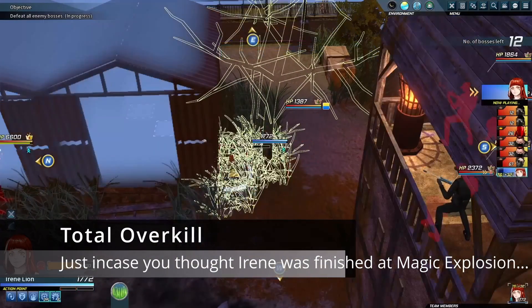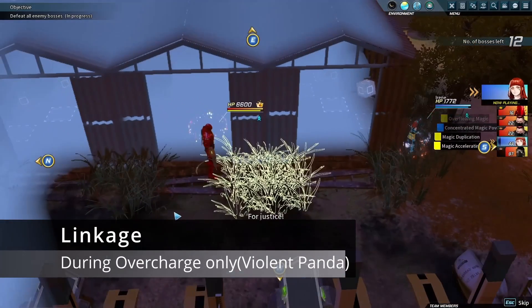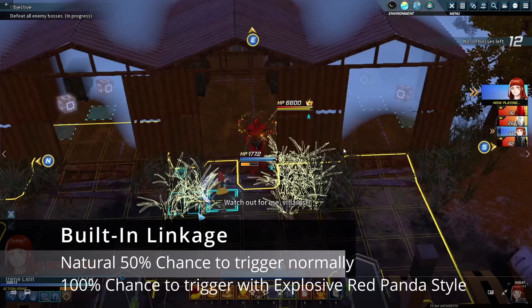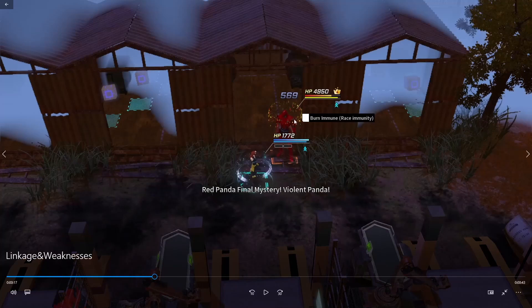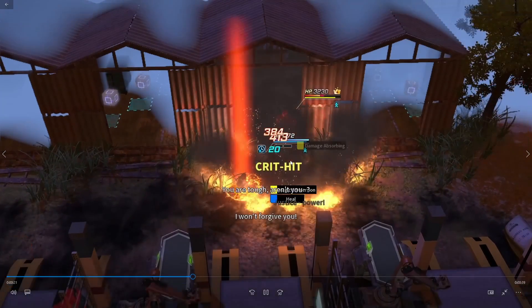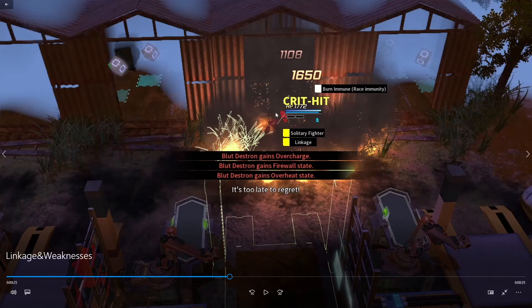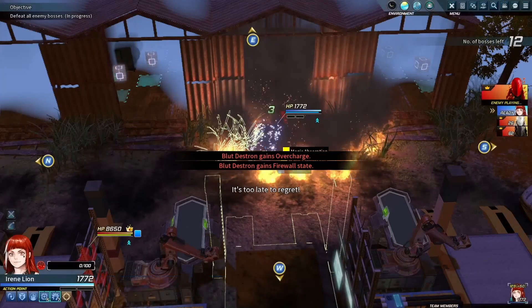On top of Magic Explosion and the insanity of CMP, Irene has a natural ability to use Linkage — part of her overcharge ability Violent Panda. It has a natural 50% chance to activate, but you can take Explosive Red Panda Style as her individual mastery to give it a 100% chance to activate. Linkage then links every ability with Violent Panda. She fires it off and takes off a quarter of the Red Destron's health, just keep firing them off one after the other. Irene can literally one-shot Destrons from full health to zero. Linkage is absolutely insane and total overkill most of the time, but if you really hate Destrons, this is the character for you.